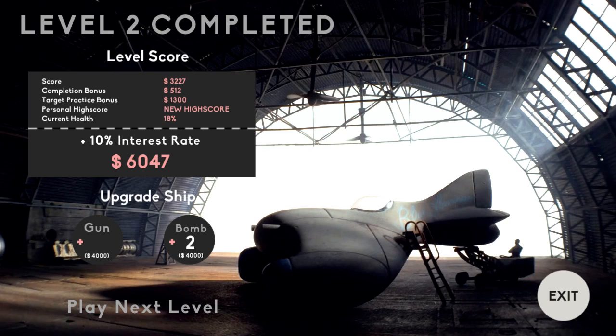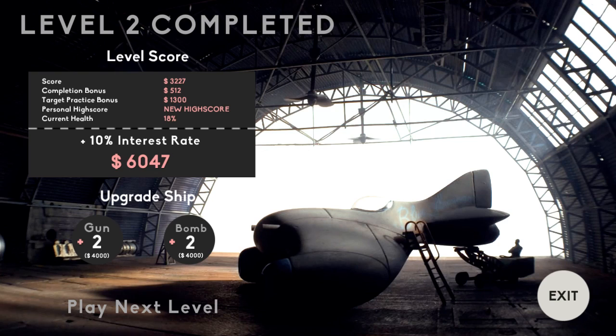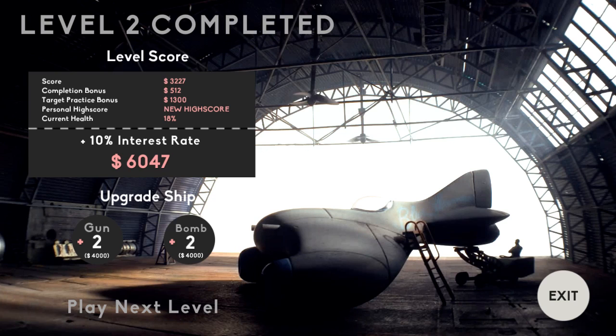Unless I missed it — no, it literally just went to the results screen. Like, here's your money! Oh wait, there it is — target practice bonus. Must have missed that. So $1,300 bucks — out of what?